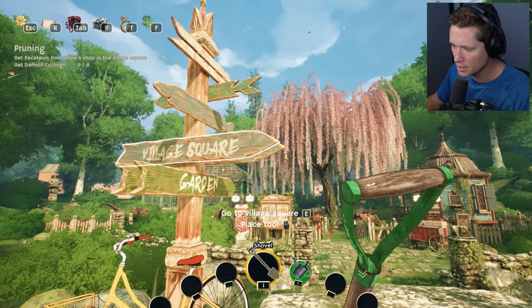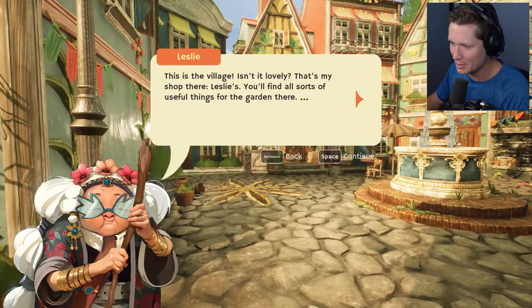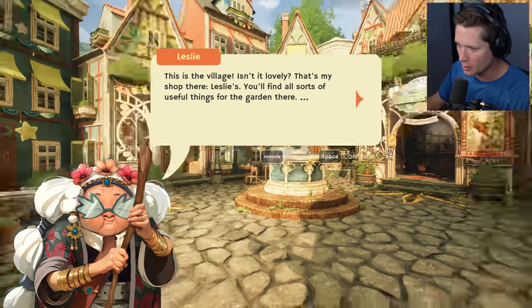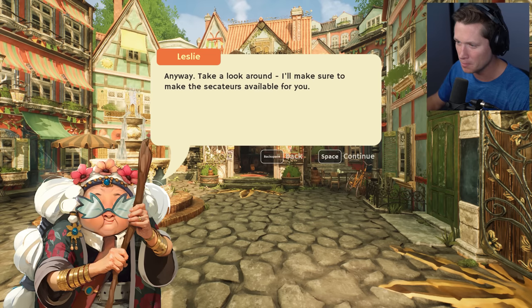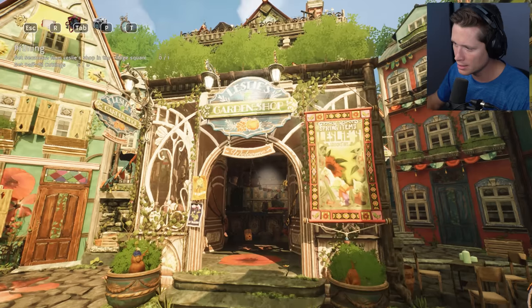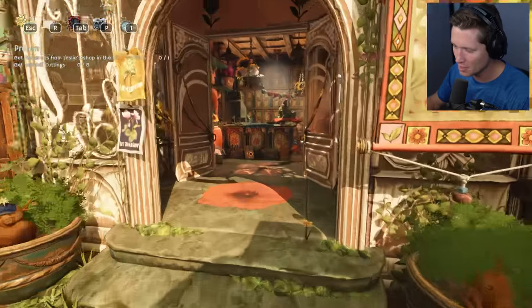The village square is that way. This is a bit of an exploratory world situation. This is the village — isn't it lovely? That's my shop there, Leslie's. You'll find all sorts of useful things for gardening there. Robin and Jasmine's little pavilion project is through the archway to the right but that's closed for now. Take a look around, I'll make sure to get the secateurs available for you.